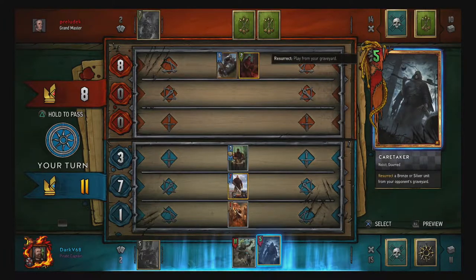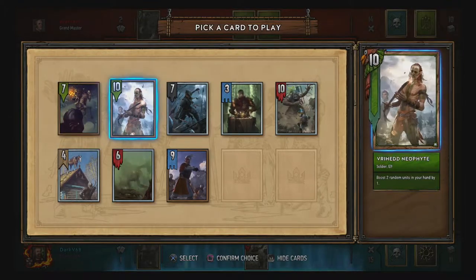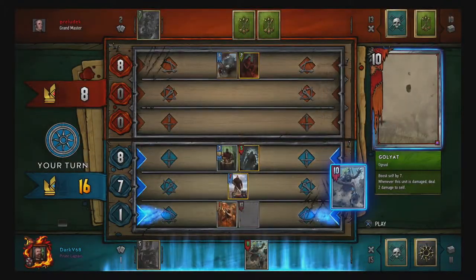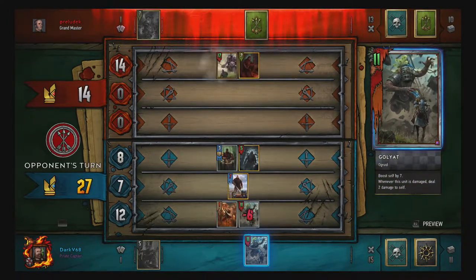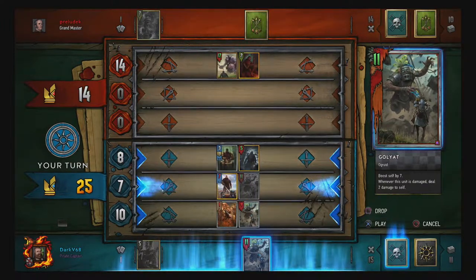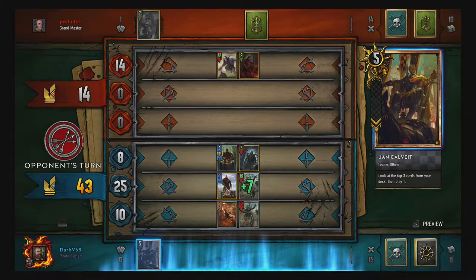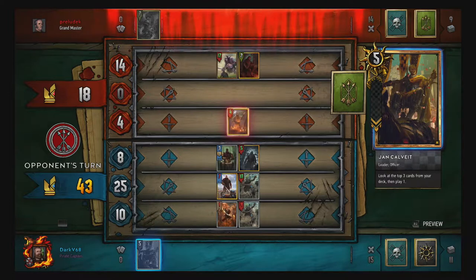So I could either go for the Caretaker — and then yeah, I'm just gonna do that first — Caretaker, and then obviously Goliath. Eight damage, really nice. And then another Goliath which is gonna go to 17, which is gonna totally mess my row over, but yeah — here we go. 43 — did we win?